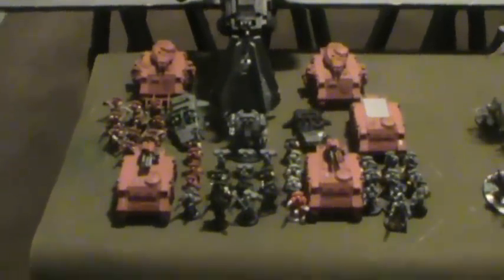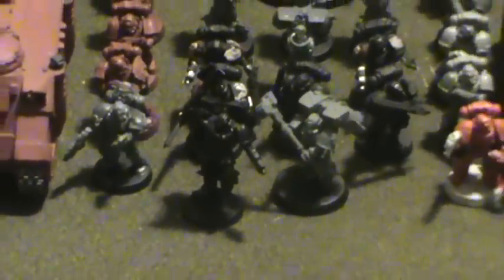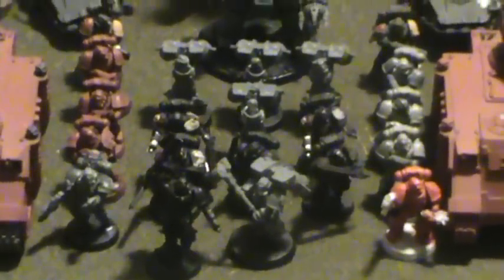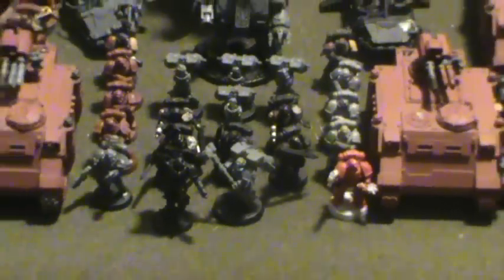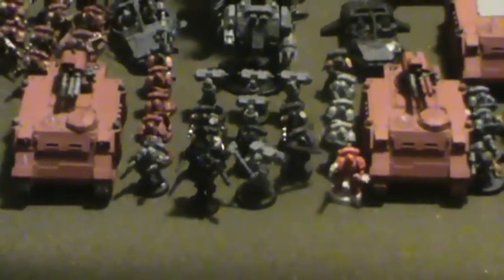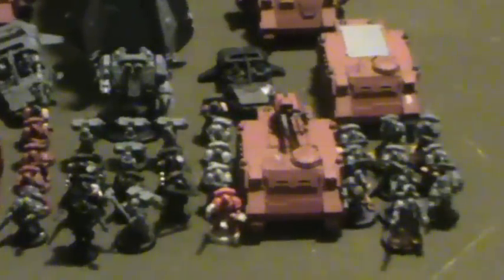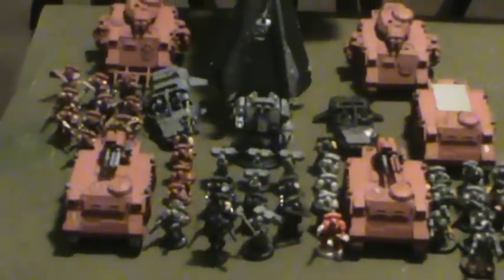First up is the Blood Angels. For HQ, Griff took a Chaplain with a jump pack who rolled Artisan of War as his warlord trait, making his crozius master-crafted. He's running with 10 jump pack Death Company, one of whom has a thunder hammer and bolter. He has two identical Razorback squads — five men with a plasma gun each, in Razorbacks with lascannon and twin-linked plasma gun. Then there's a 10-man tactical squad with heavy flamer, flamer, combi-flamer, veteran sergeant, and power fist in a Rhino. He also has two identical Typhoon land speeders.